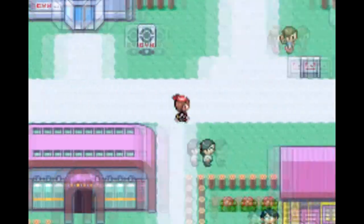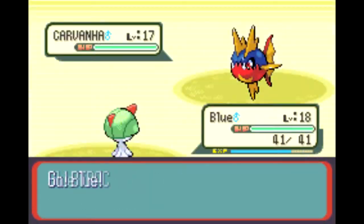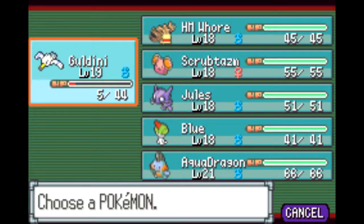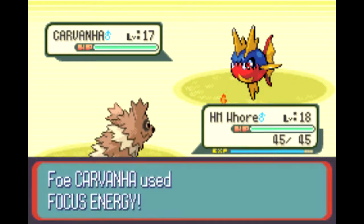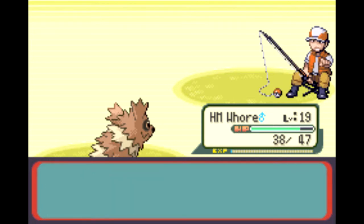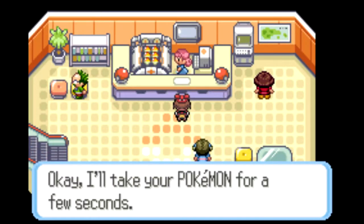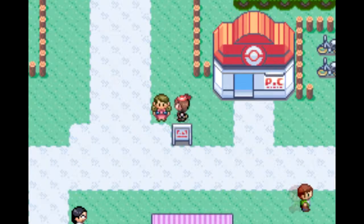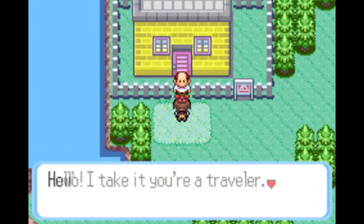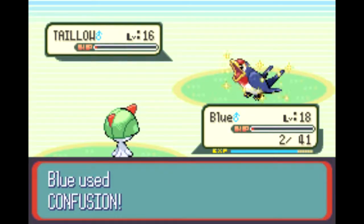You need certain structures to increase your population cap. For Terran it's supply depots, for Protoss it's pylons, and for Zerg it's overlords. Supply depots you can build in the back so they don't get destroyed easily. Pylons let you increase population and teleport in buildings. The Zerg overlords can fly all over the map and spy on enemy bases from afar — I really love those.